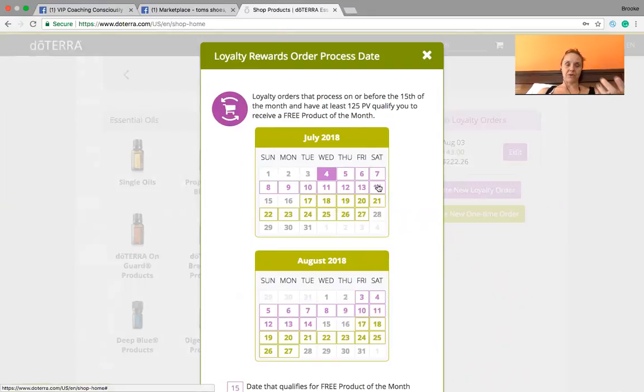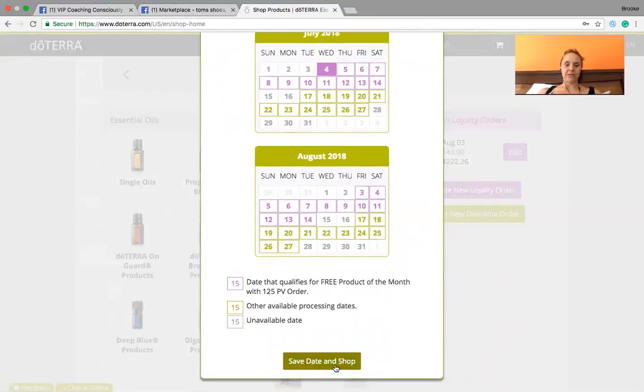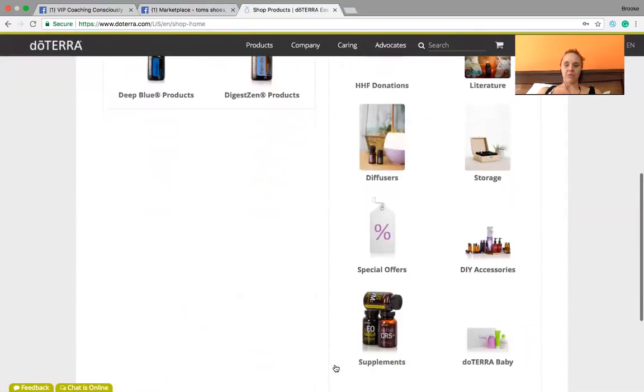These gray numbers here are just indicators that shipping is not available that day, and that's just so that doTERRA doesn't overwhelm their shipping department. Then you'll click 'Save the Date' — pretty easy to set that up.